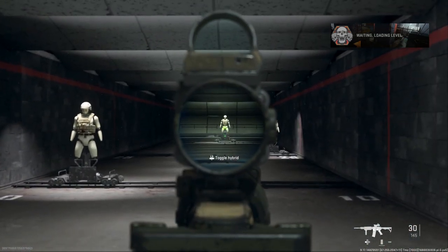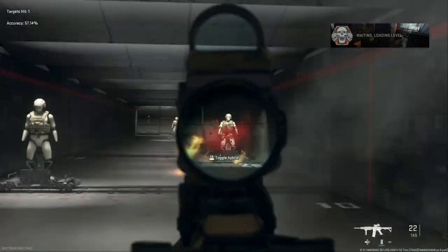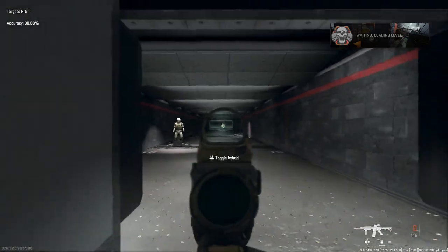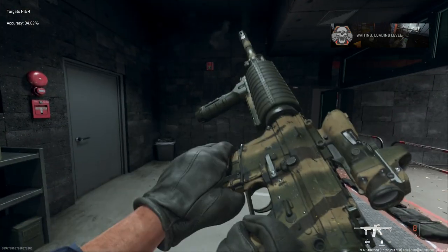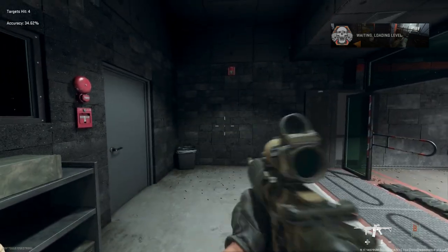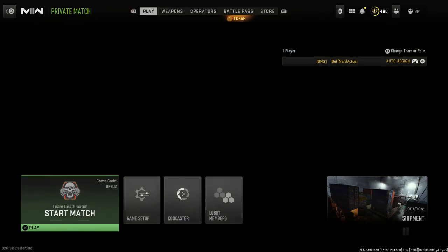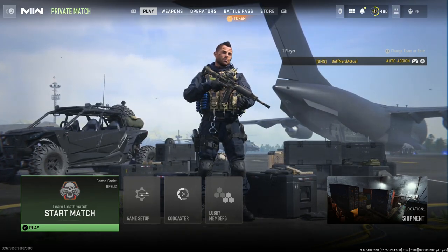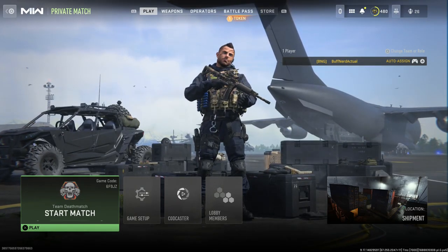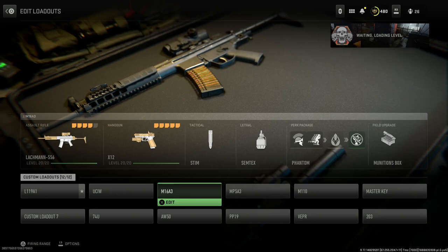Here we go — the L119A1 looks really nice. Taking that far target first. Getting the top-mounted RMR is awesome to use, except when you're inaccurate at those ranges. There we go — that is our L119A1, a really nice build. Back out and preview the operator with it — Soap with the L119A1, super clean. You could even run a black and tan mix with this particular skin, but I do like that woodland camo. Looks really clean.